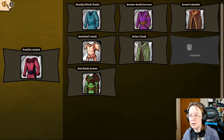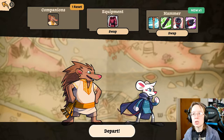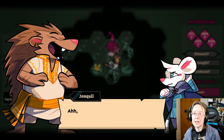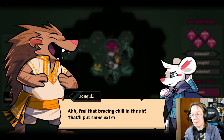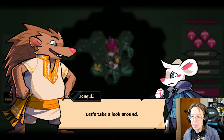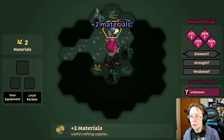Let me just make sure I have the gear that I want. Yeah, I think we're good. Maybe I should switch John Quill — I never use his ability. Actually, never mind, John Quill's coming; I can't switch him anyway, so he's coming with us. I never use his forging ability anyway. I feel that bracing chill in the air — that'll put some extra fur on your chest. Let's take a look around.